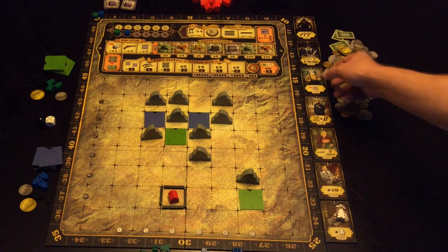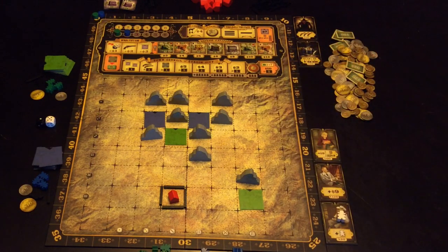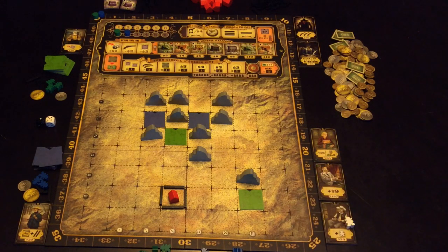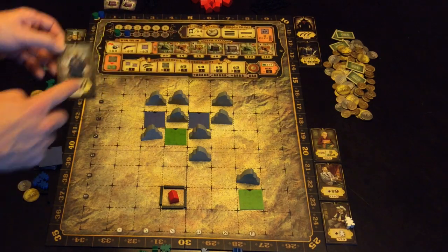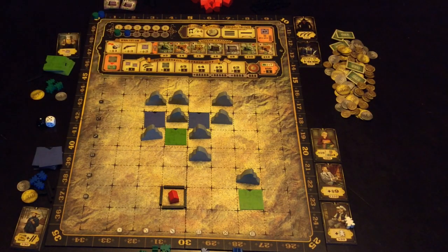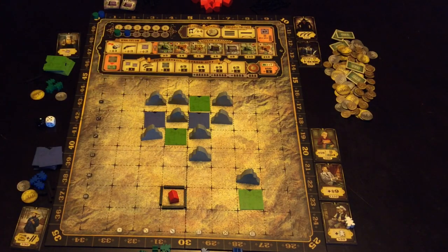Green might choose this one and blue might choose this one. These mostly give you a benefit at the beginning of the round. This one gives you one extra meeple to use during the game. This gives you nine extra money straightaway. This gives you eight extra money straightaway, or it doubles the income on one of the properties — you can choose which property — and that will happen at the end of the round. This one lets you purchase these guys for 50% less and you get two extra roads. And this one allows you to place one of these wherever you'd like.